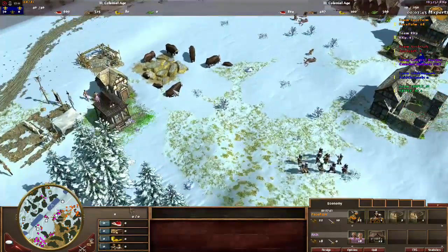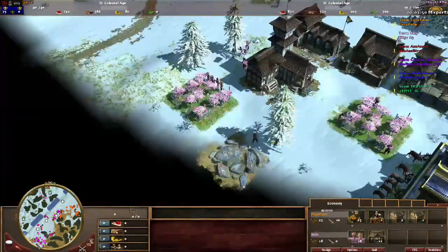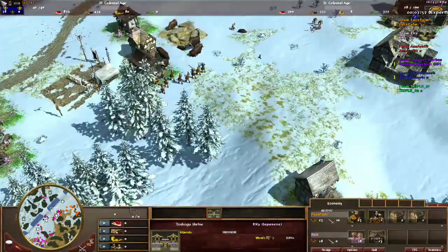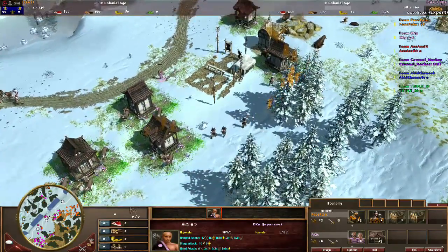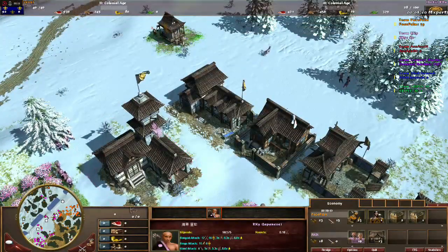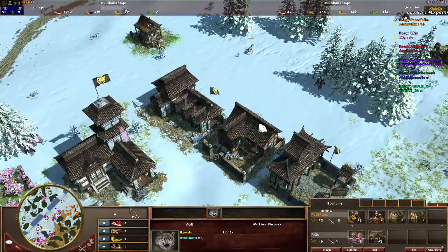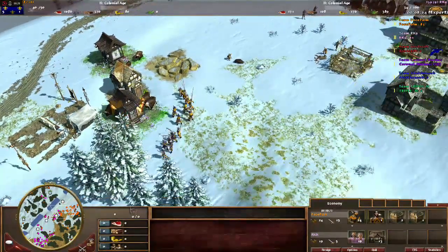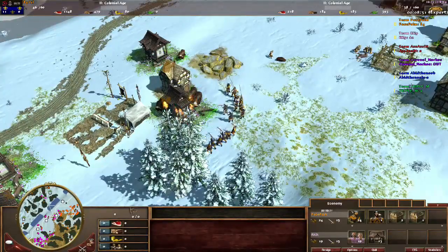Ten crossbows moving in right now — Arcanine doesn't have an army but he can call the regulars at any moment and they're very strong. Arcanine is building the market and went up with the Toshogu shrine. The crossbows are now trying to kill the shrine. Looks like both explorers used their abilities and went back to the town center — both are on low hit points. He should have gotten the herd in the first place. He's got five pikes and ten crossbows taking the shrine down.